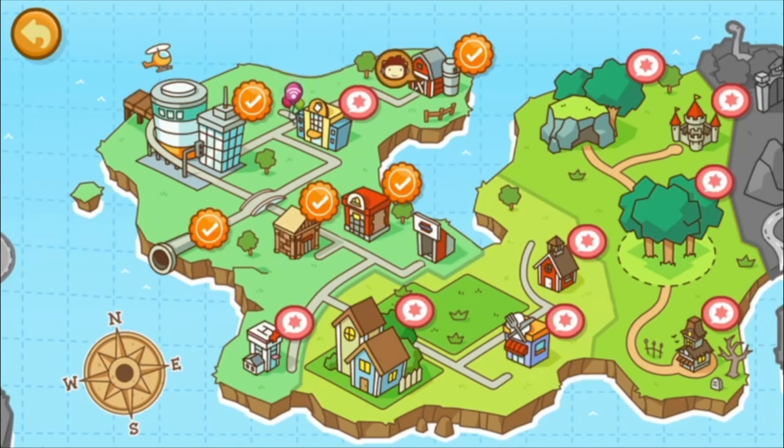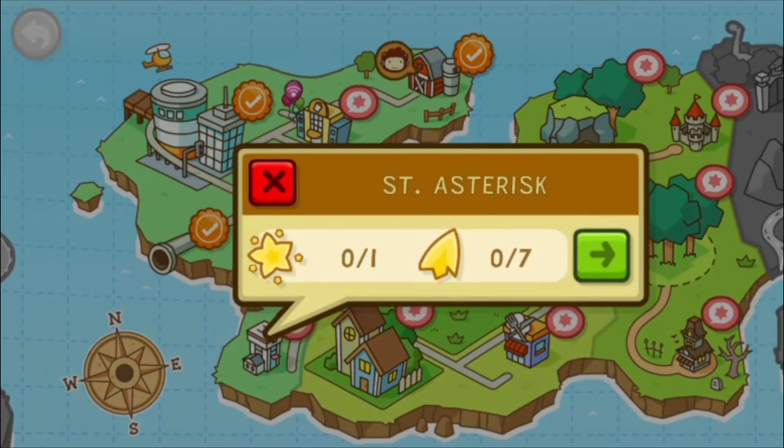What's going on guys, it's Stone the Gamer here with another episode of Scribblenauts Unlimited. Last episode we went to the fire station, helped everyone out, defended a zombie invasion, and made them a new fire truck. Now we are going to head over to St. Asterisk Hospital.